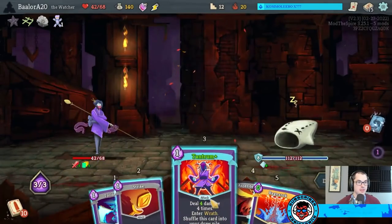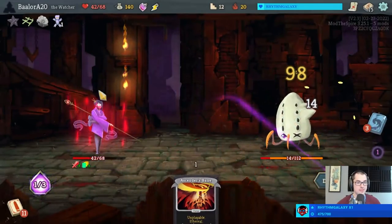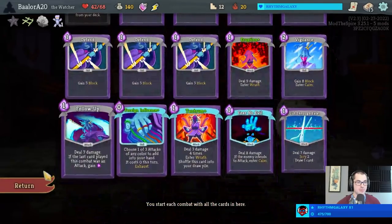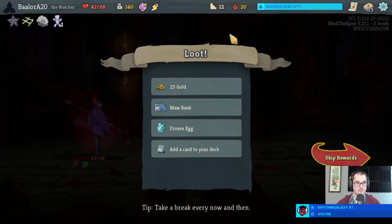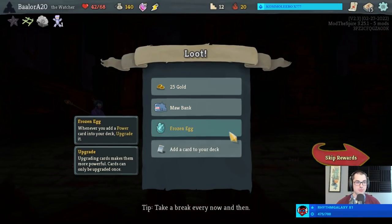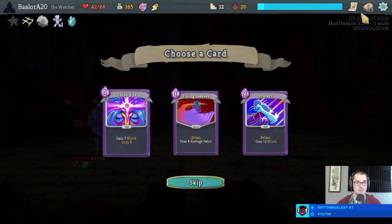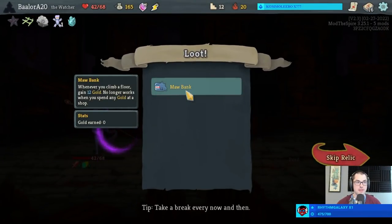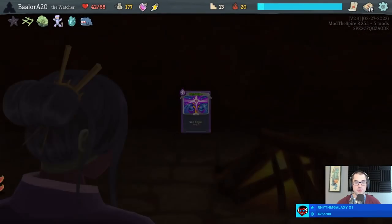So yeah, free Ragnarok, anyone? Foreign Influence, ladies and gentlemen. Frozen Egg means all powers will be upgraded - I have to be honest, not my favorite egg, especially not on Watcher, but it does mean Rushdown plus... actually, never mind, that's gonna be amazing. I will take one Third Eye - I like me some scry - and I'll even upgrade that card immediately to make it Scry 5.